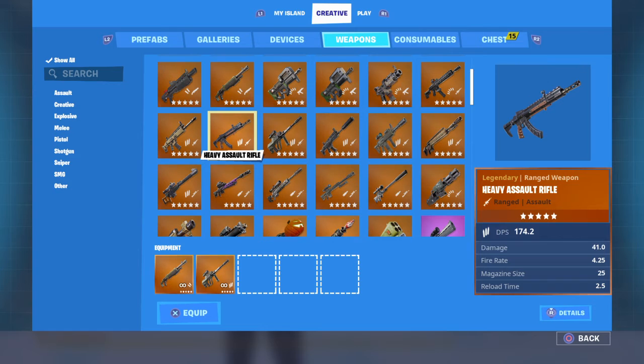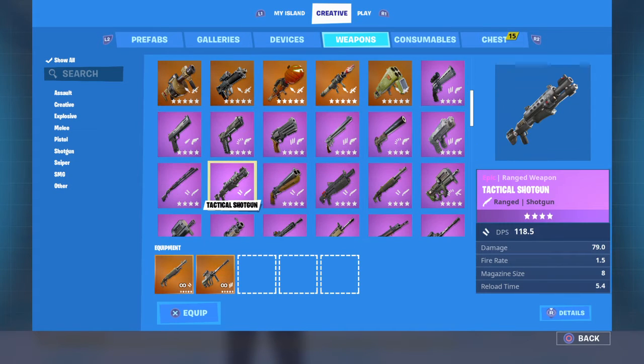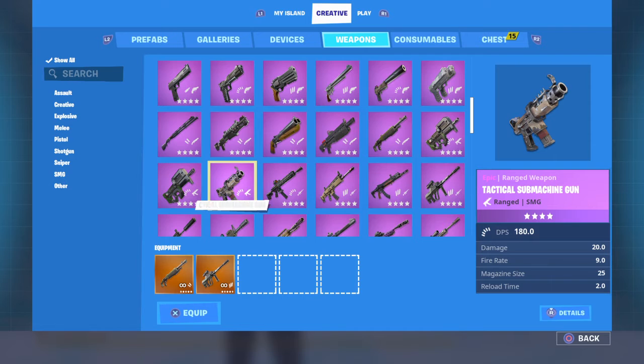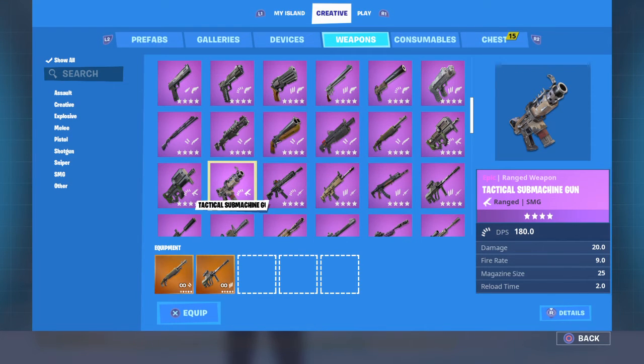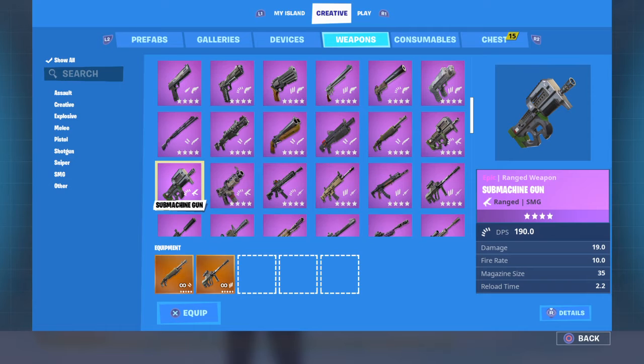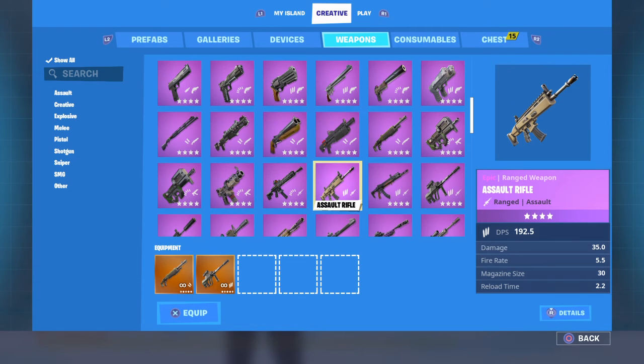The Gold Heavy AR has a DPS of 174 — that's really low, almost down there with the AUG. The Purple Little P90 has a DPS of 190. The Purple Tac SMG has a DPS of 180. With this knowledge, that means the Gold Tac SMG doesn't have a higher DPS than the Little P90 — that's kind of weird. The Purple Scar has a DPS of 192.5.